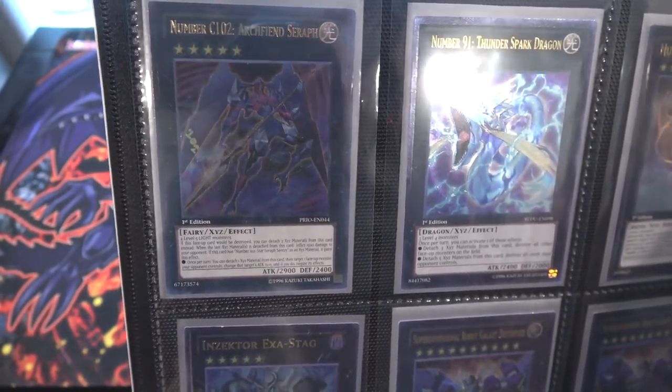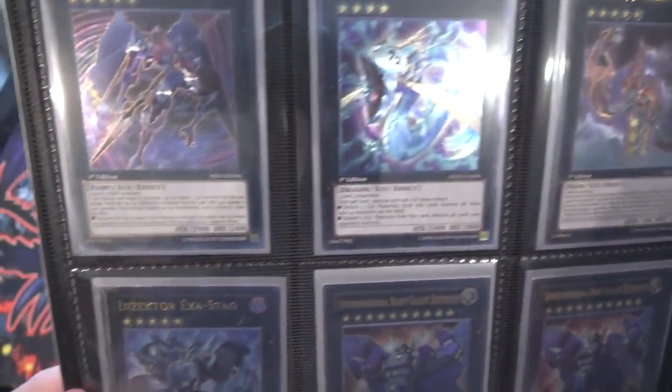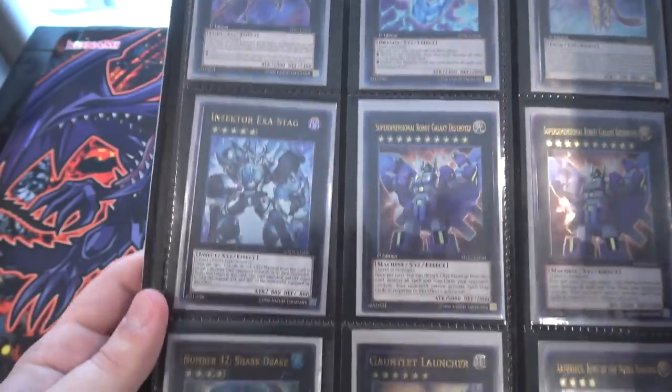So these are basically extras that I have. First off, we have Number C-102, Number 91, and Number 53. Hopefully you guys can see those pretty well — there's always a little bit of glare with the top row. They look really cool as Ultimate Rares.